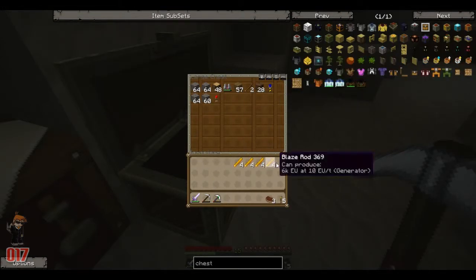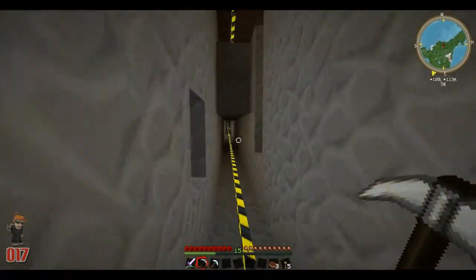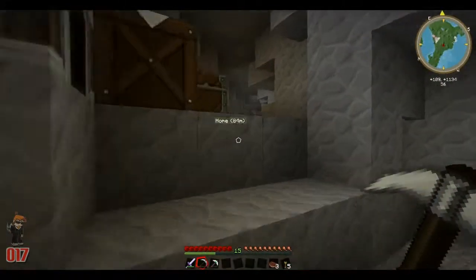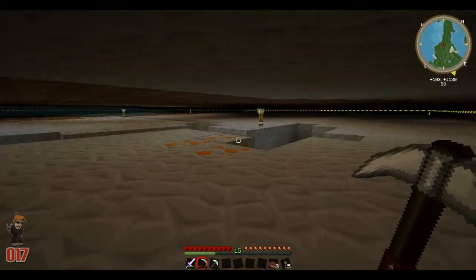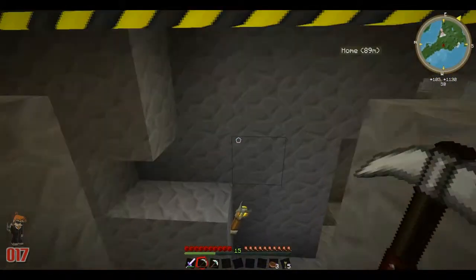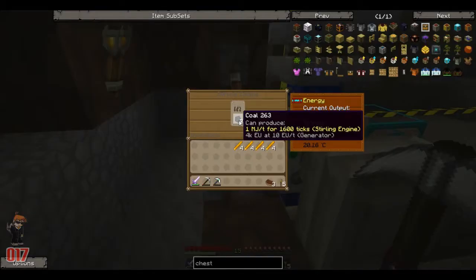I'm going to have to start filling the engines with blaze rods. What I think I might do next episode, while the quarry is running, is go and hunt for the final blaze spawner so we can get a tier 5 blaze spawner — and then just keep at it. Because we're going to need lots and lots of blaze rods to keep this quarry going. We are literally at the very bare minimum on the bottom of the barrel in regards to fuel.